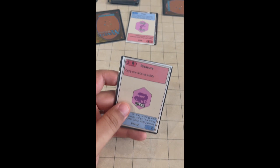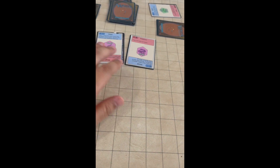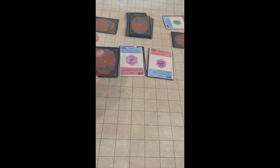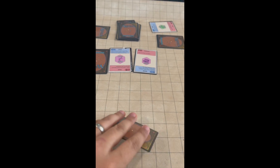Whichever players succeeded resolve their effects — in this case copying the effect of another face up card in a museum area. That gets us a purple skull and body fossil face up in our museum, and our third card is the purple tail. If we can survive long enough to flip that face down card face up, we will win the game with a completed skeleton of the same color.